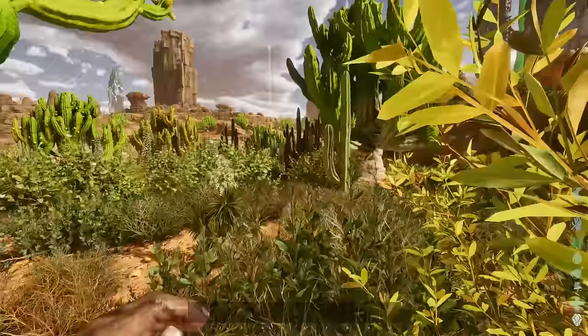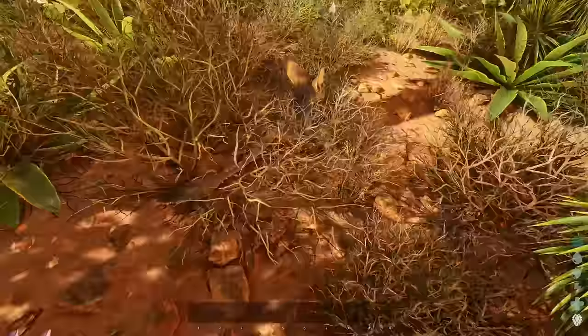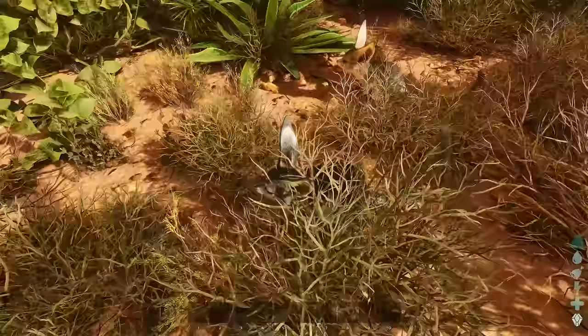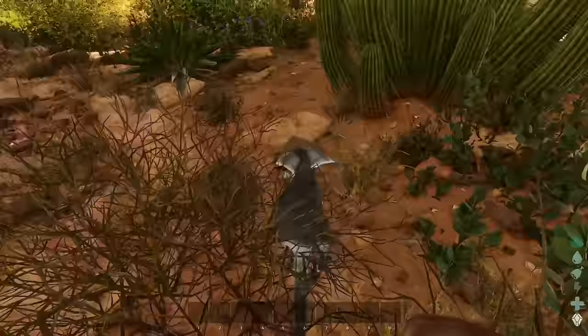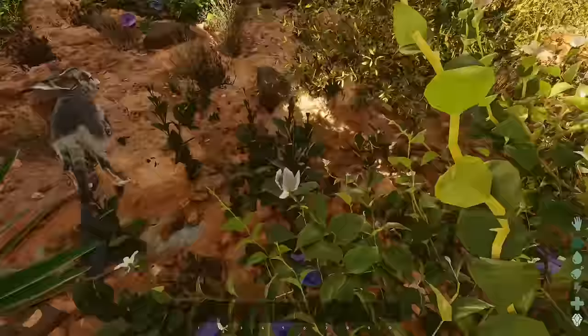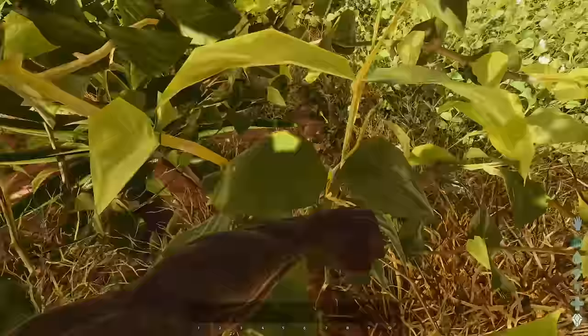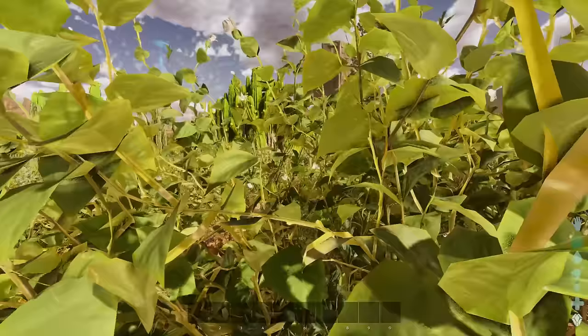If we can make it over here without any raptors, sabertooths, scorpions, carnos, or rexes, we should be fine. Is that a jerboa? There's two of them! Look, you cannot come to Scorched Earth without getting a jerboa. We're gonna be friends - I like the colors on you. Take a nap buddy, I'll feed you some berries. He's knocked out - nice!